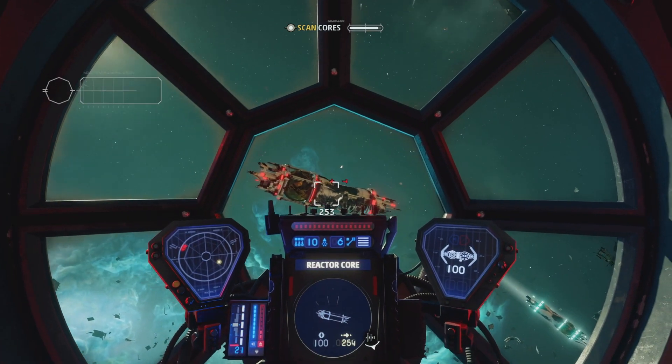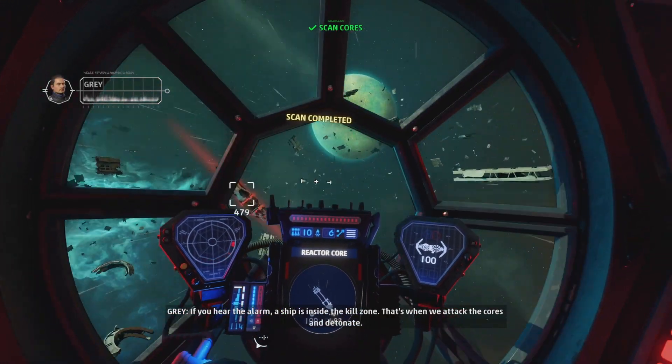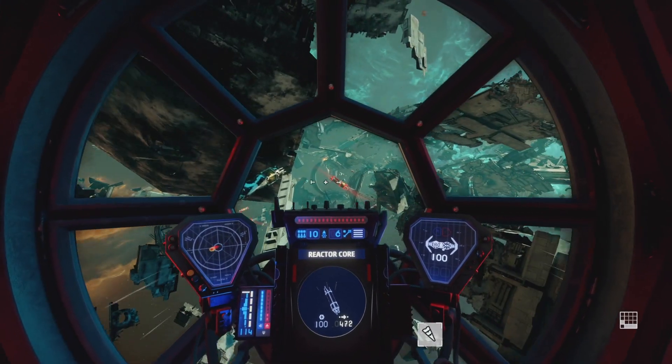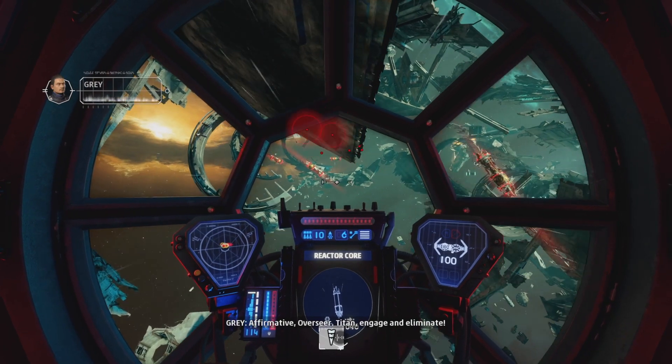As soon as you scan the final core of the objective, your objective is going to change to destroy New Republic fighters. Turn around immediately and you're going to see these fighters funneling in near where you scanned the first core of the last objective. Wait until one of the fighters is within the vicinity of a core and then light it up.